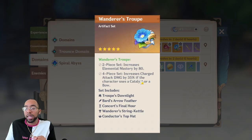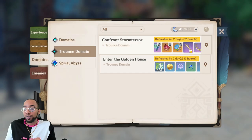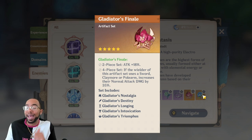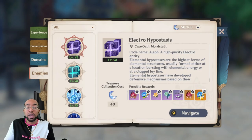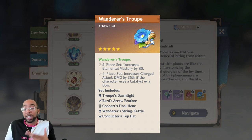So these are basically your sets: Archaic Petra with two-piece Noblesse or two-piece Gladiator. You also have Gladiator's Finale and Wanderer's Troupe — these are very general sets, some of the best in the game. Gladiator focuses on catalyst and bow users, and Wanderer's Troupe on polearm and sword users. 18% attack percentage is good on basically every character. 80 elemental mastery is great for reactions. These only drop from world bosses and 40-resin elemental enemies, and they only start to guarantee at AR 55, so don't specifically farm for them — just hope for good pieces when you're ascending characters.